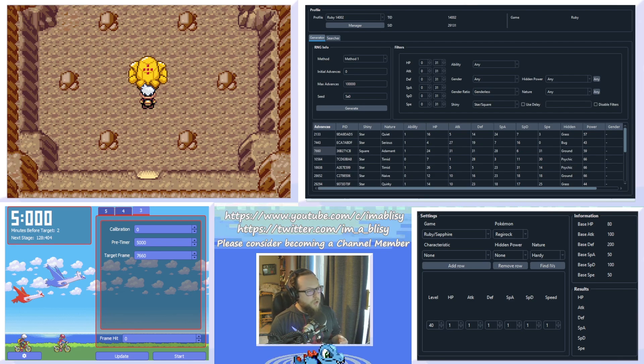The first time you do this RNG, you're going to miss, and that's okay. That's because every single Pokemon has a different amount of wait time after you hit A to encounter or receive it, and we have to figure this out by just doing one attempt and missing it. We're going to start Eon Timer, and when we hit Start, the pre-timer section is going to count down — this is five seconds. At the end of the five seconds, on the final beep, you're going to soft reset the game. Then mash A until you load back up into the overworld and wait until the second timer finishes counting.